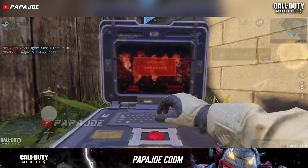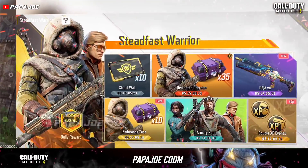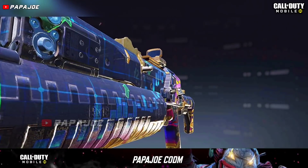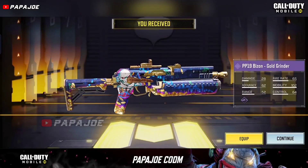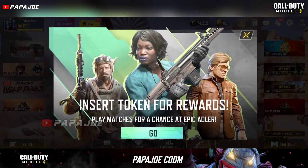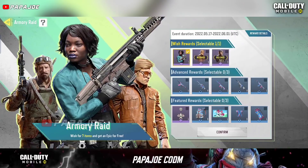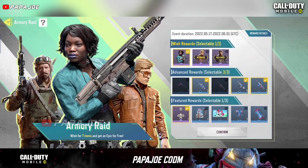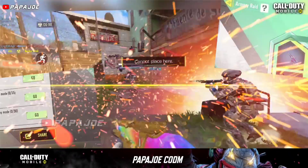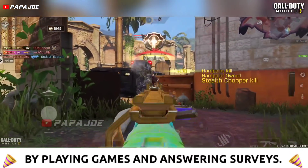Now we come to the new free rewards which were released several hours ago. In the new Steadfast Warrior event, the rest of the rewards have been released and you can already pick up the epic PP19 Bison Gold Grinder skin. Also, the Armory Raid event was released, where you choose between different rewards and items which you can then get in a lucky draw by completing tasks. Since I already own the Adler and Nikolai character skins, I decided to get the Cid character skin. How did you decide? Write it in the comments.